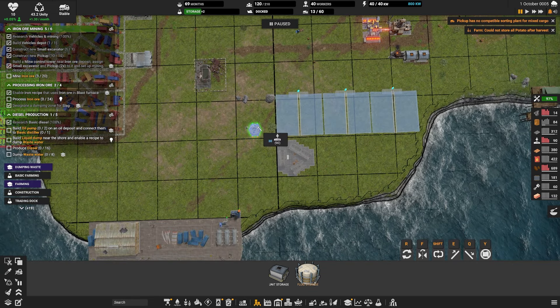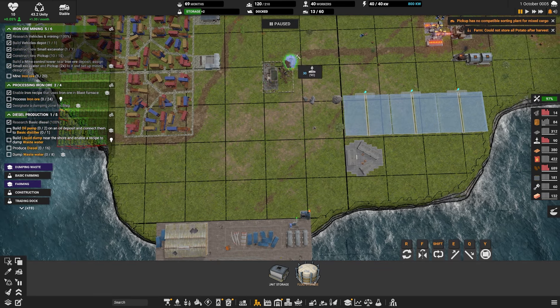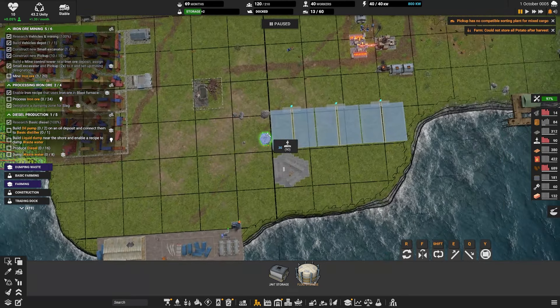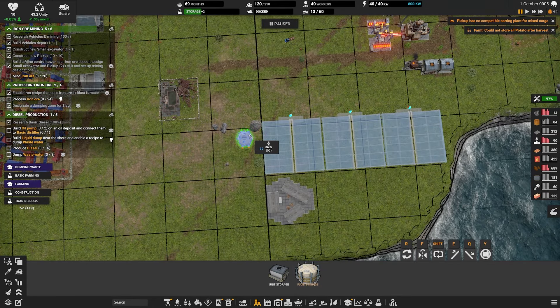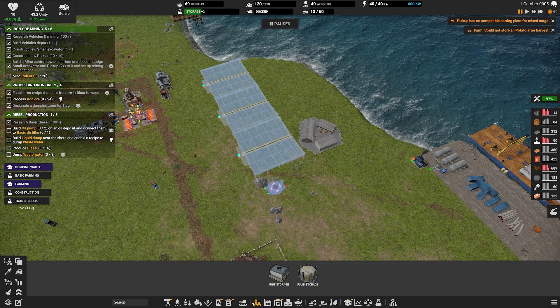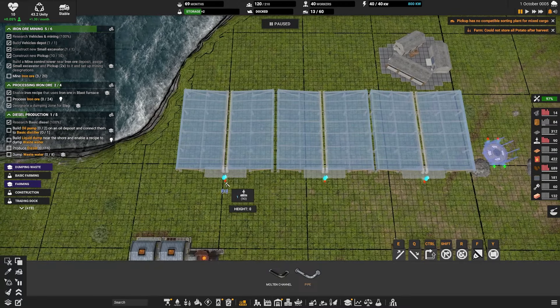I might even change that. I wanted to say cut and then select all of those and move them over so they are lined up nicely over there. I'm going to go there. And then let's just start building those.